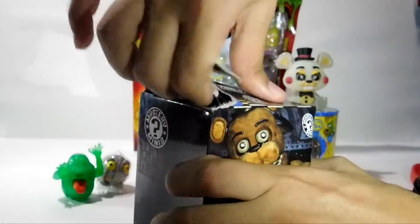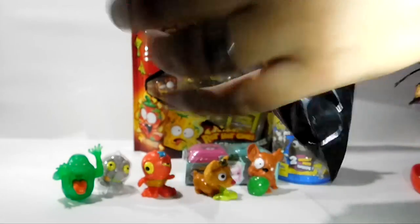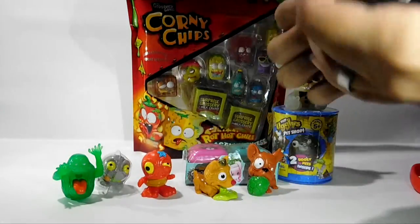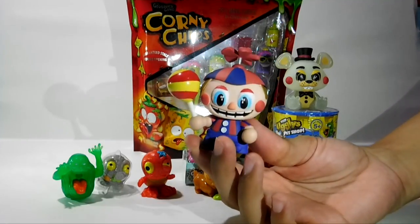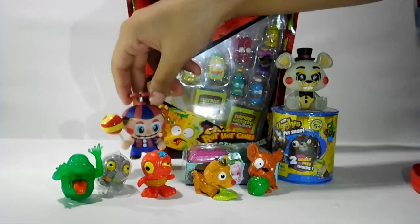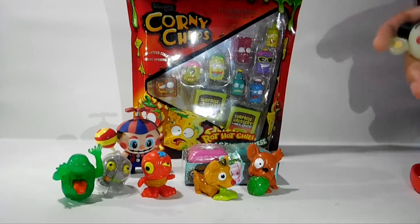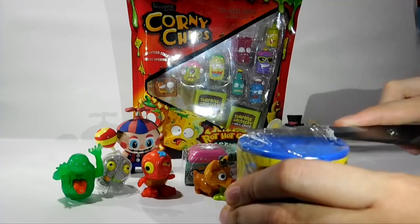Okay, let's see who we got in this next Five Nights at Freddy's one — maybe another one I don't have, please. I'm so aggressive with the boxes. It has something on top of its head — I think it's Chica? Nope, it's Balloon Boy! Nice, I didn't have Balloon Boy. It looks awesome. He has a balloon but it looks like a lollipop actually. I have two that I didn't have — I'm so happy!